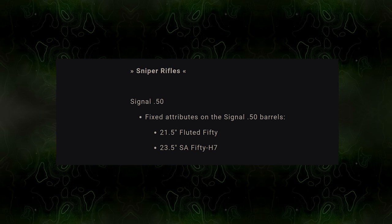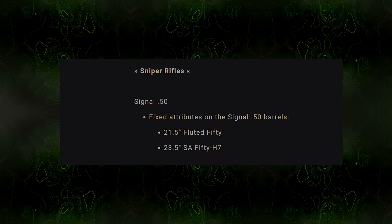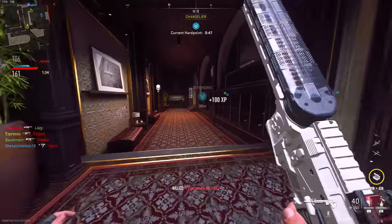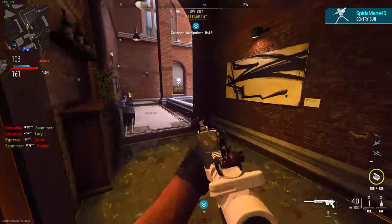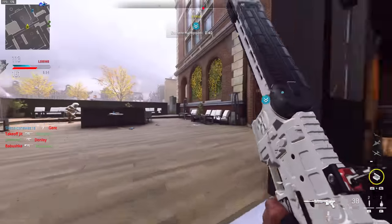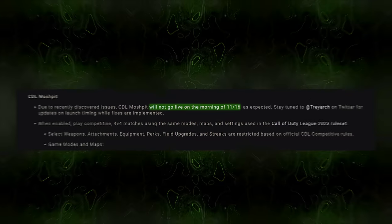For weapon tuning, the Signal 50 had its barrel attributes fixed on the 21.5-inch and 23.5-inch barrels. There were also weapon bug fixes: a drop-shot exploit was fixed, a bipod mount launching exploit was fixed, and a few other issues were addressed.